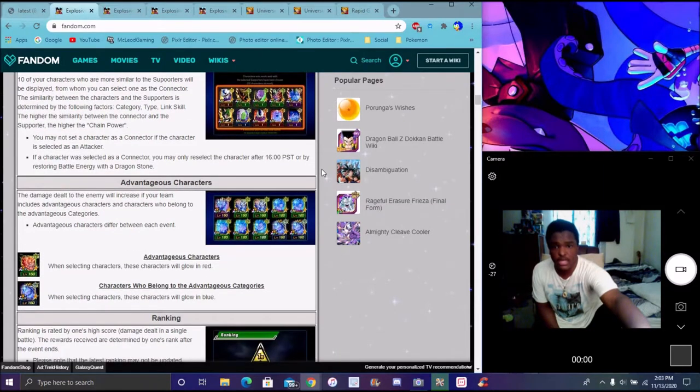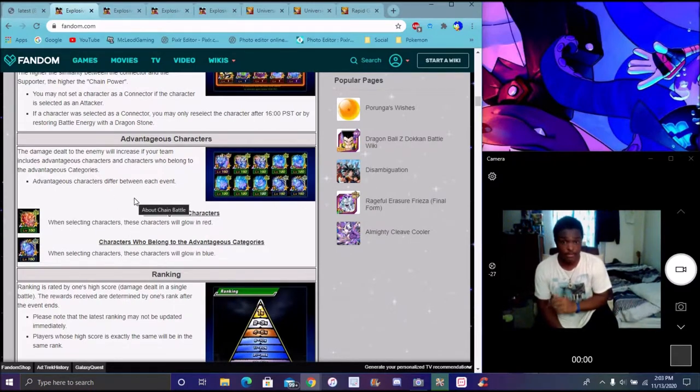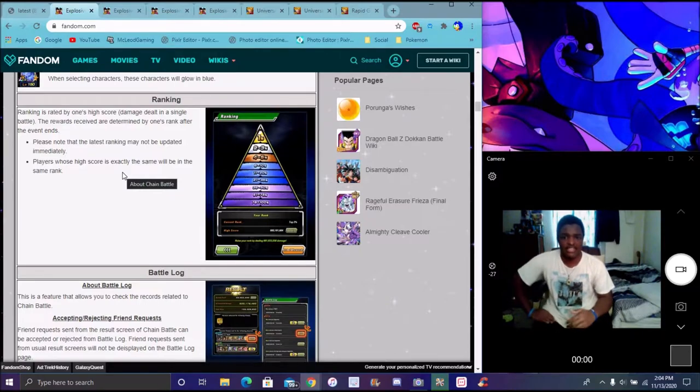You have your connectors — heroes and villains both have connectors. When you're on the main screen, you have the top half for heroes and the top half for villains. You have advantage characters — basically characters who can do a lot of damage in the battle. If it goes red, it means it's amazing for the event, basically required. Blue means the character's available and has advantage too. If they go red and blue, that means they're really good against the unit.